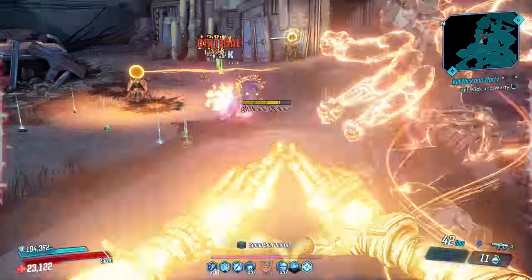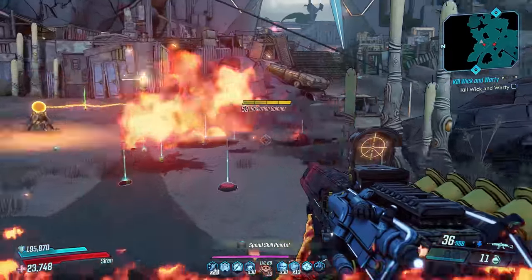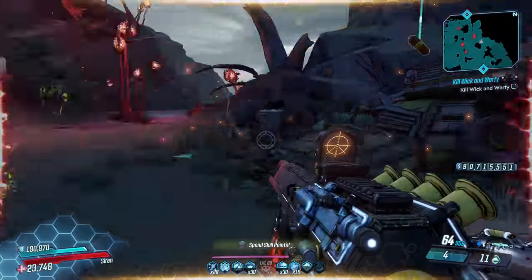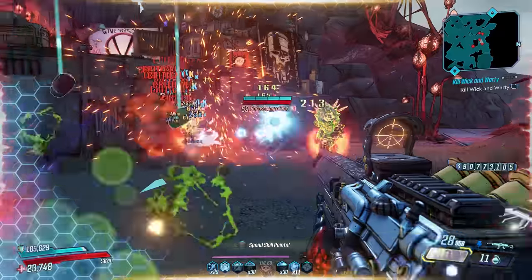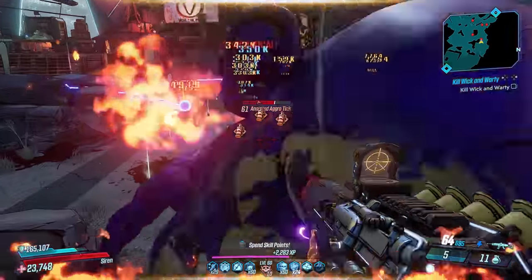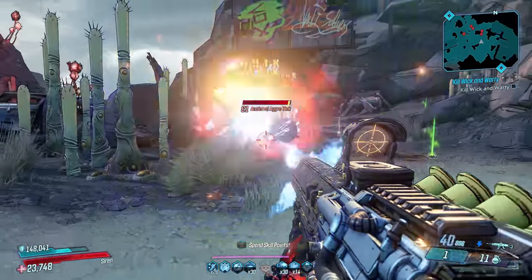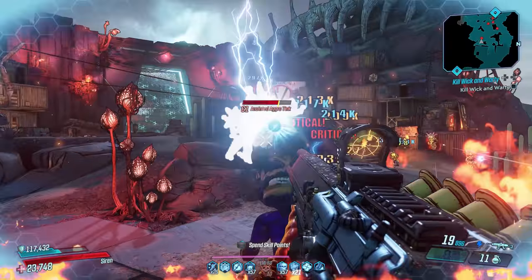I also put three hidden easter egg abilities on this weapon so you guys can go out there and have fun with this item. On the card there is white text that has one of the hidden abilities so you can actually see what it is and what it does, but the other two hidden easter eggs are in the form of two red texts on the card. I want you guys to find them and go out there and smash it — have fun with this inspired Wonder Waffe from the COD Zombies x Borderlands 3 crossover.